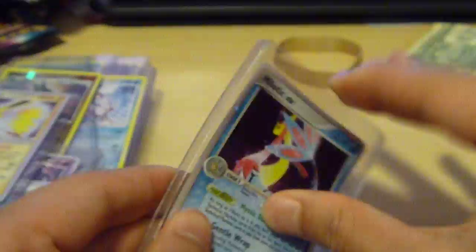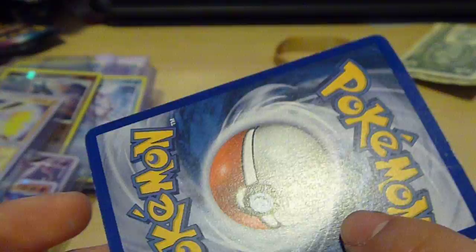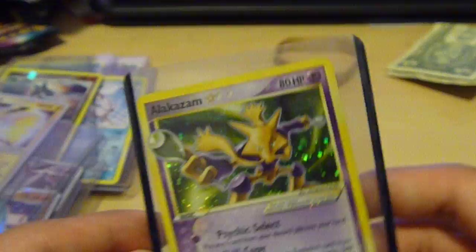And lastly, let's check the condition of this one. He didn't use sleeves inside the top loaders, so there's a little ding up here — it's not too bad, some faint scratches. It looks overall in pretty good condition. The last card: Alakazam Gold Star. So cool.